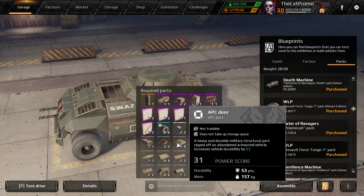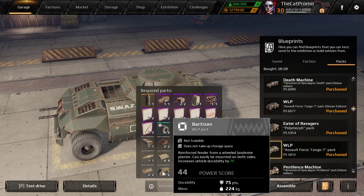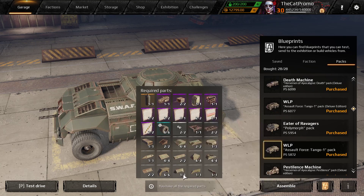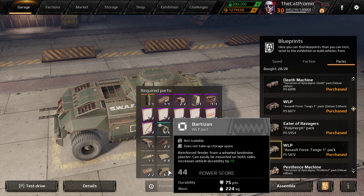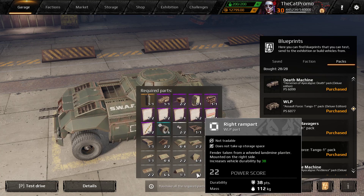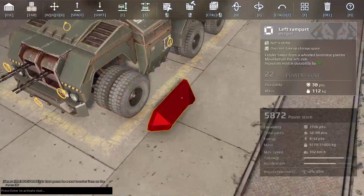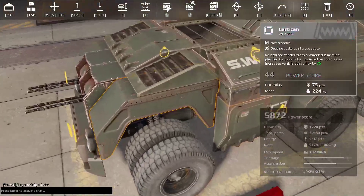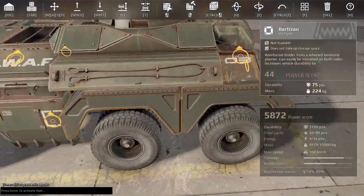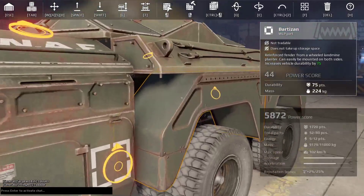For the rest, we have a bunch of APC parts. I'm pretty sure these are new — yes, WILP parts. So six of the Barteson Fenders, which are pretty large fenders, and a left Rampart and a right Rampart. Those are the new parts — here are the Ramparts, and one Barteson here and two more here. The Bartesons look to be very good parts, with pretty good health.